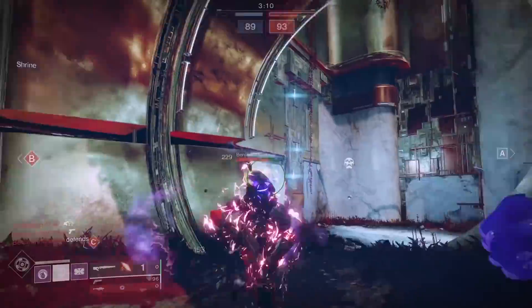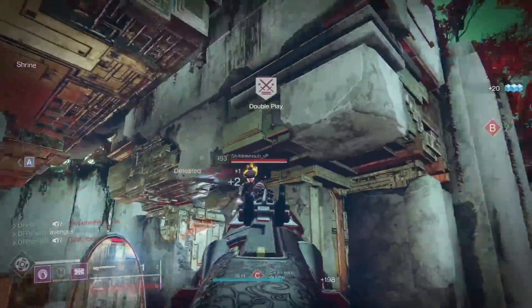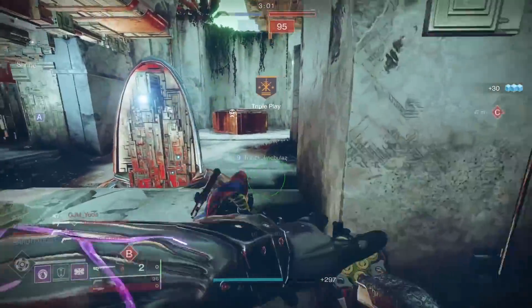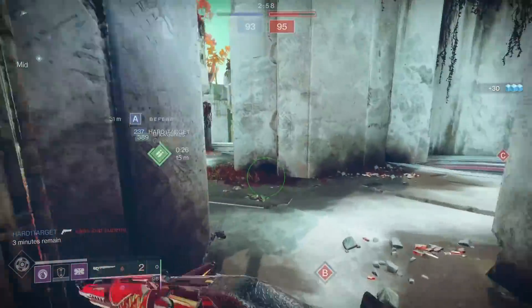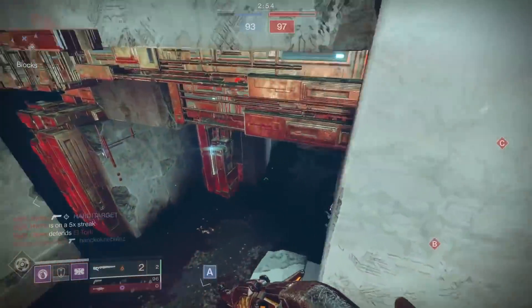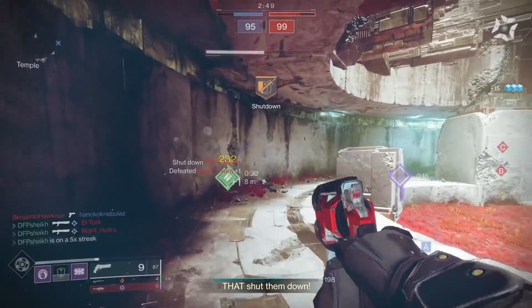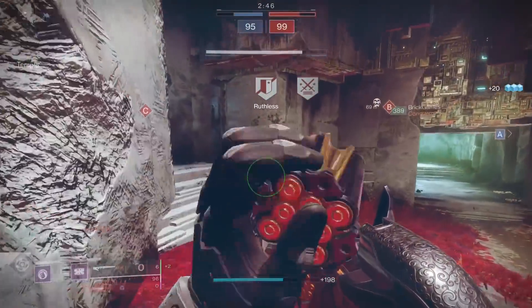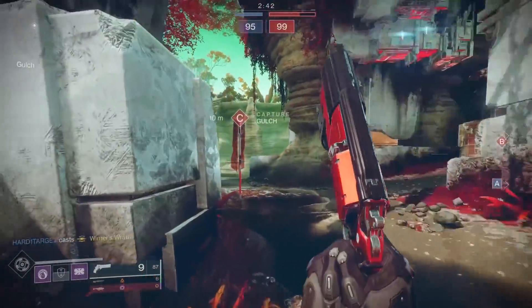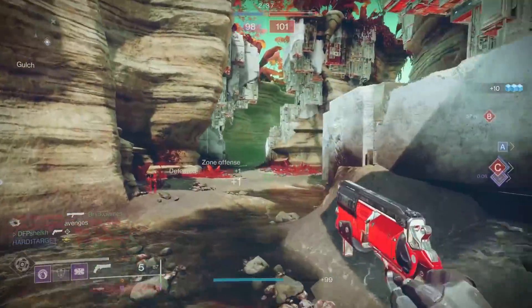There was a situation where there were no energy weapons in the game and they added a ton of energy guns, which is great, but now they need to do the same thing with kinetics since so many got sunset. It's nice to pair up the Duality with another hand cannon — I get a little bored using Duality and Steady Hand or Duality and Dire Promise. I'd like to do Duality and Austringer in endgame. Bungie, bring back Austringer, bring back Half-Truths — we need some of these guns back.